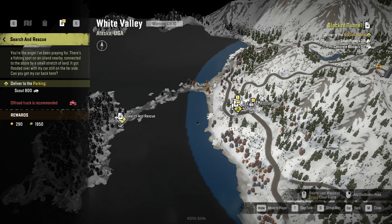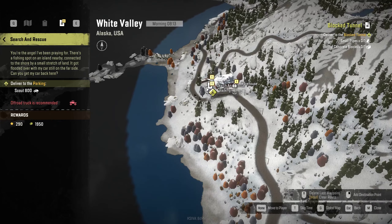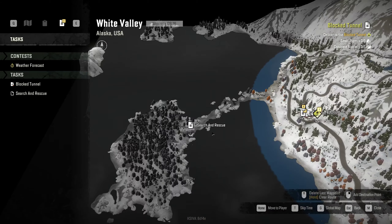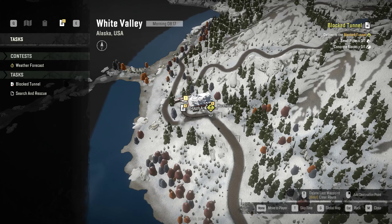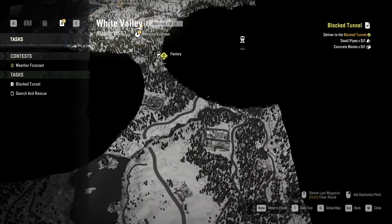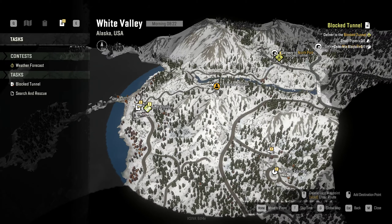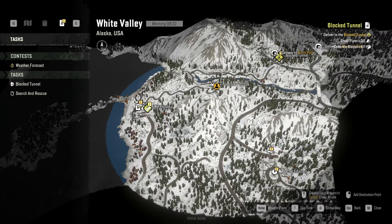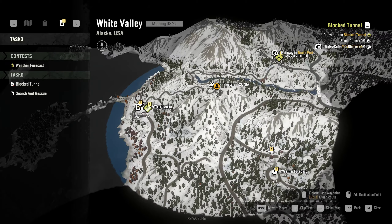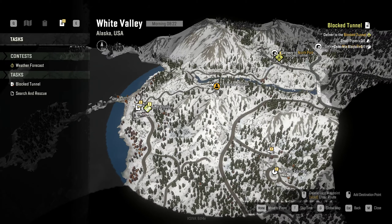We need some fuel. There's also a search and rescue thing — 'Scout 800 is stuck, deliver it to the parking here, off-road truck recommended.' That probably means going through this area. So we have two options: search and rescue, or blocked tunnel. Let me know in the comments which one you'd like to pursue next. Might regret that. I don't see a fuel stop anywhere, but I'll make it work somehow.